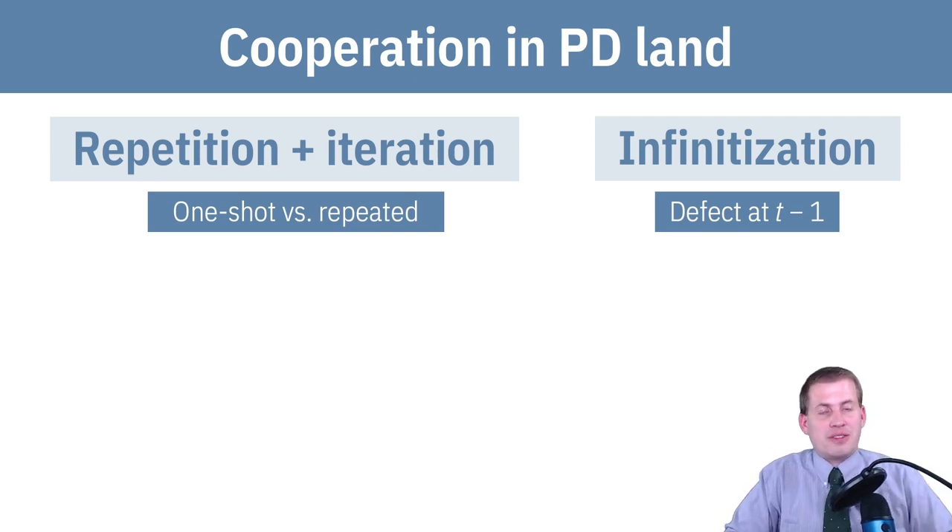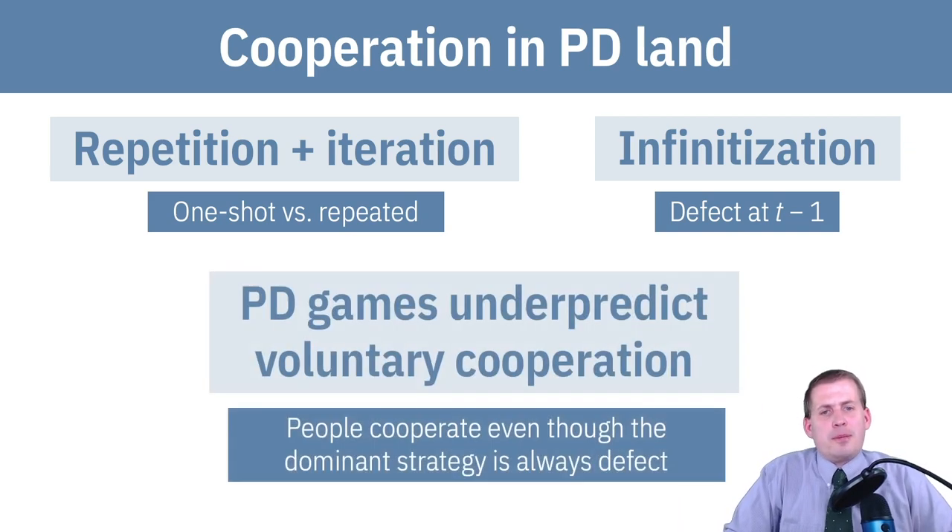Getting rid of that time limit and having it be infinite helps guarantee more cooperation. One issue, though, is that you actually do see cooperation in the real world. Anil and Bala is a fake, contrived example, but stuff like this happens all the time — where two people have to act in the collective benefit of their group and the payoffs are structured so they'd get more benefit if they cheat and defect. But even then, you'll see cooperation.